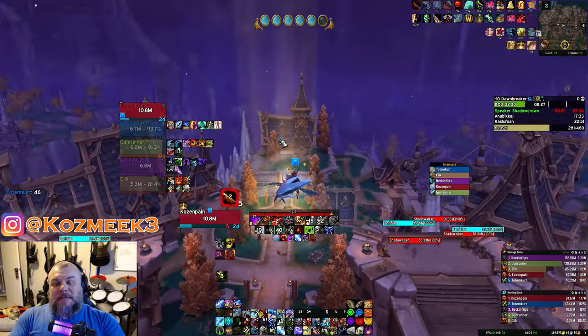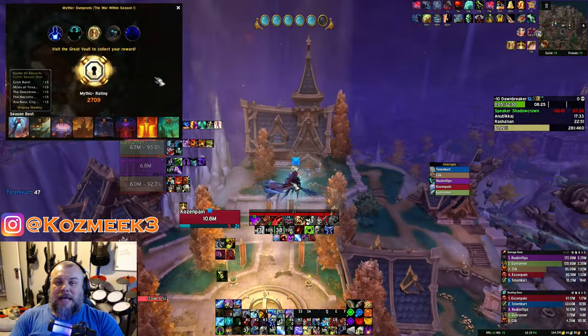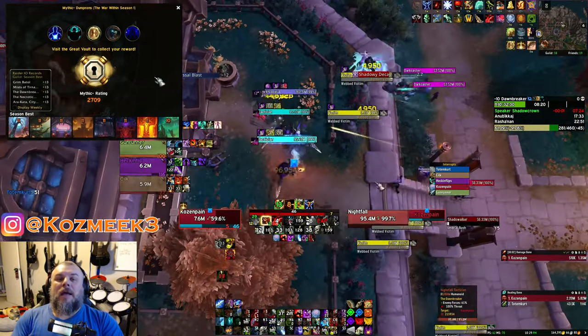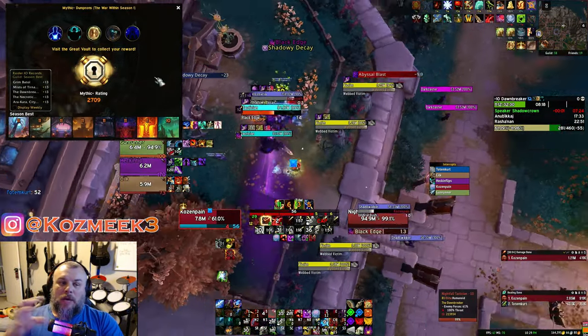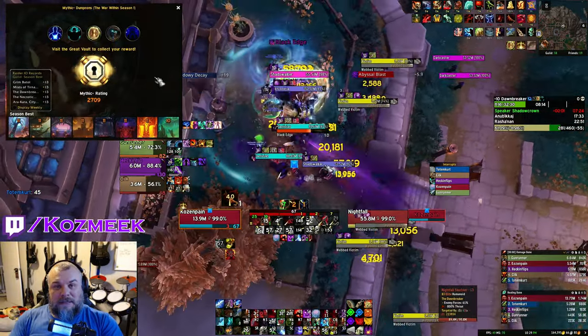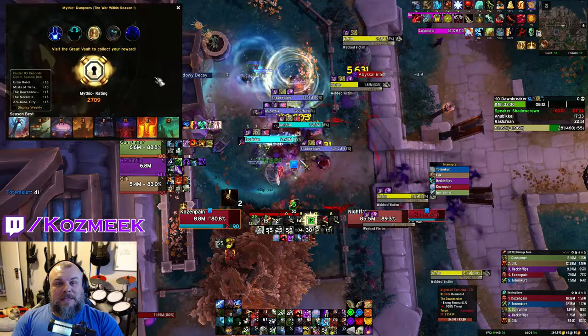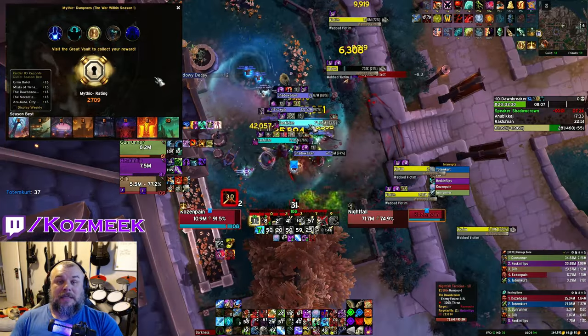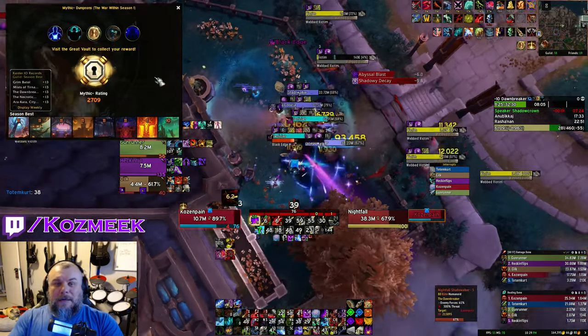Let's jump into the DK's mythic plus IO this week. Remember we talked about hitting 2700 going into week seven? That's exactly what we did. We started week seven at 2690 and finished at 2709. We did an 11 Mists, which we two-chested for four points bringing us to 2694.